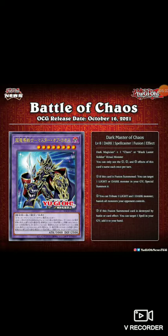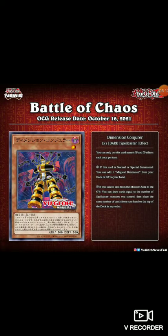Beggars can't be choosers — I like it. The artwork is amazing. But if you didn't see this coming, something might be wrong with you. Next card we have is Dimension Conjurer. I told my friends — doesn't his head look like Tristan's head? Anyway, it's a level one dark spellcaster. First effect: if this card is normal or special summoned, you can add one Magical Dimension from your deck or graveyard to your hand. Magical Dimension lets you tribute a monster, destroy an opponent's monster, then special summon a spellcaster — if I'm wrong, let me know in the comments.